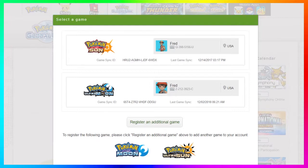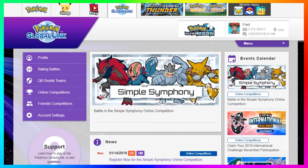After you log in, select your game — either Pokemon Ultra Sun or Pokemon Ultra Moon. Do note that this is not going to work for the vanilla-based games Pokemon Sun and Pokemon Moon. You need one of the Ultra versions in order to compete in this online competition.